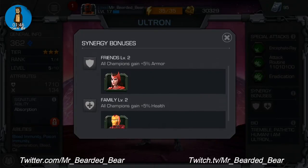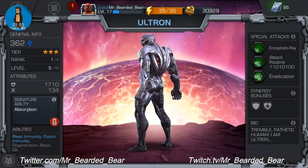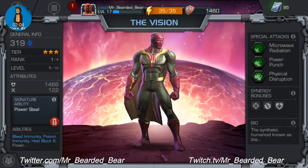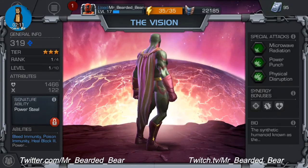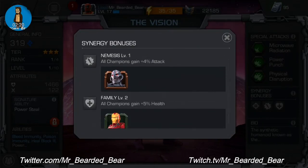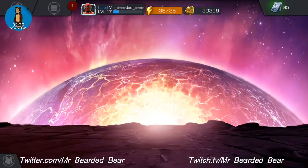His friends are Scarlet Witch, family is Iron Man — that's a bit weird, I didn't think Iron Man was in that family. I've also got 3-star Vision, power 319. I haven't touched him yet so he's rank one out of four, level one out of ten. His signature ability is Power Steal. Same again — Scarlet Witch nemesis is Ultron, and family is Iron Man. It must be an Avengers faction thing.